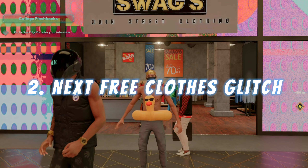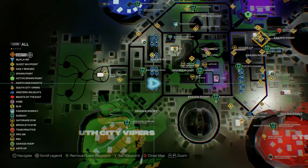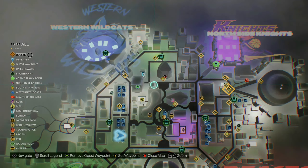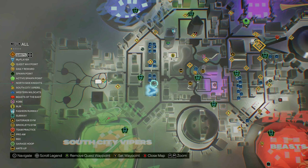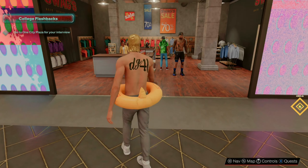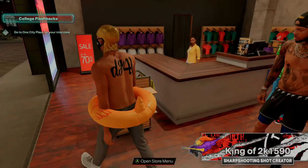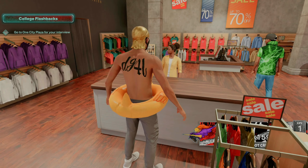Moving on to next gen — this glitch works the same exact way. For current gen, it should work in any of the stores found throughout the city, but the best stores are located on the left hand side of the city on the map. I'm going to do this glitch in Swags again. Walk into Swags and then walk up and talk to the lady at the counter.